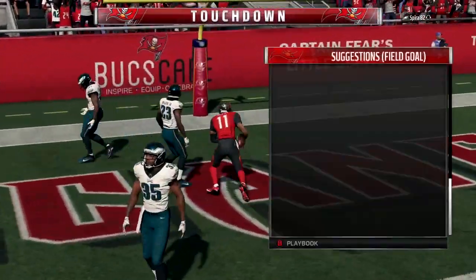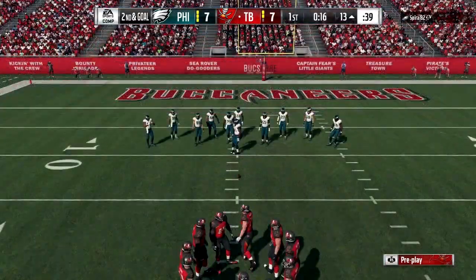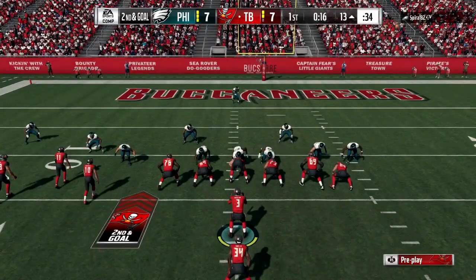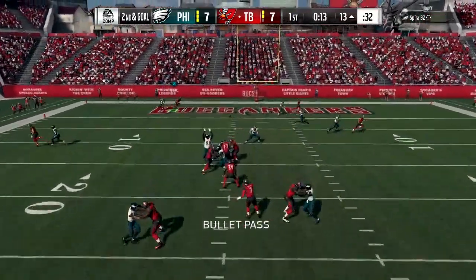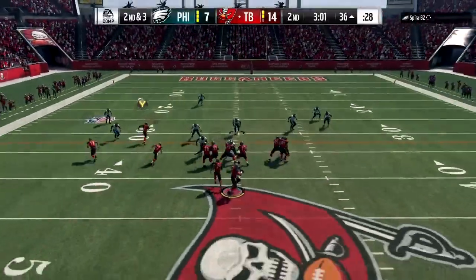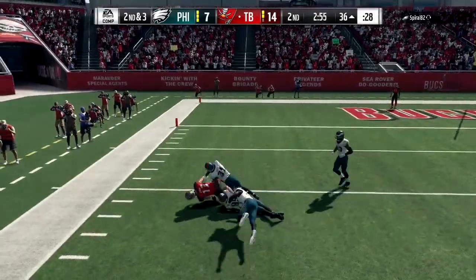There goes the seam route up the middle against a cover two invert — so cover two sink, Tampa two, cover two invert, cover three, you can hit your running back against a cover four. Now the next play is called Cross Drags, and I really like this play in the red zone because it is a man beater. All the routes on this play beat man coverage.